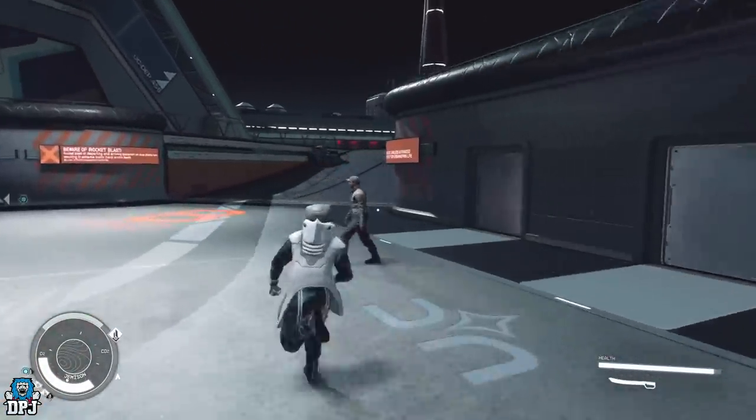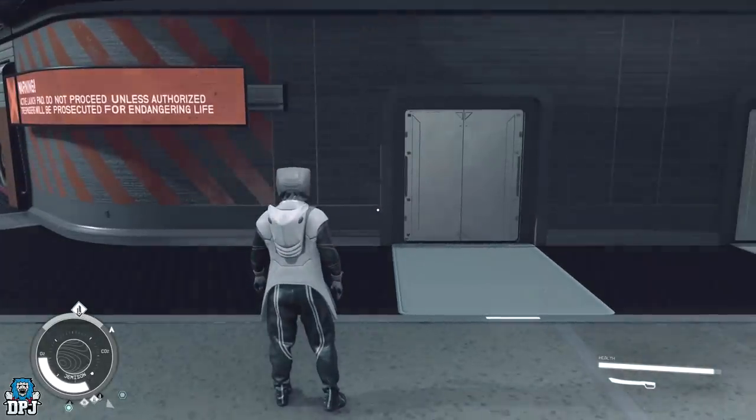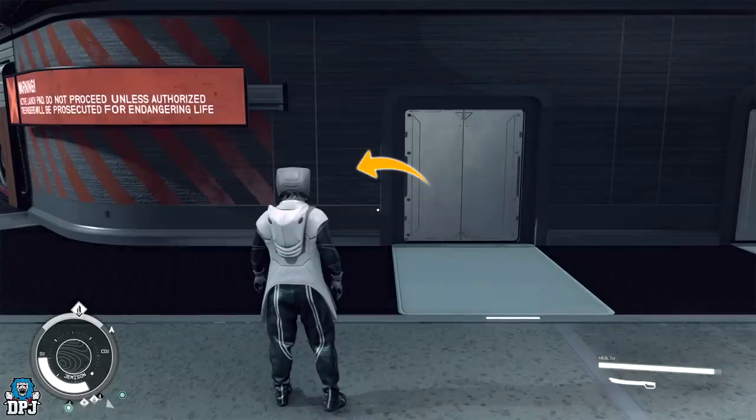I saw a video on TikTok of a guy trying a method which just did not work for me — it looked perfect for him but I couldn't get it to work. You need to come to the point with the three doors, go to the very left door, and just to the left of that door you can see a small piece of wall — this is the wall we are going to glitch through.